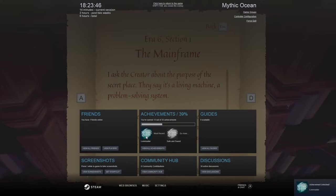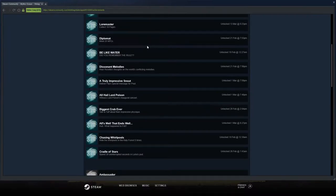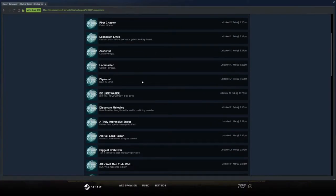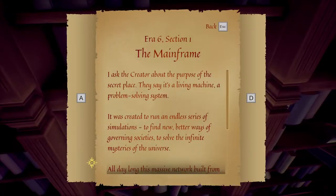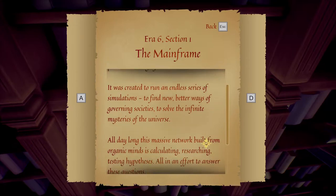Yay, there we go. Loremaster. Loremaster — collect 18 pages. That's interesting that it says collect 18 pages. It doesn't say collect all 18 pages, but I'm assuming they mean all 18 pages. Era 6, Section 1. The mainframe. I asked the creator about the purpose of the secret place. They say it's a living machine. A problem-solving system. It was created to run an endless series of simulations. Wow — everyone's being like Bitcoin mined. Like, their own bodies are being used to process like Bitcoin. Holy shit. It was created to run an endless series of simulations to find new, better ways of governing societies. To solve the infinite mysteries of the universe.